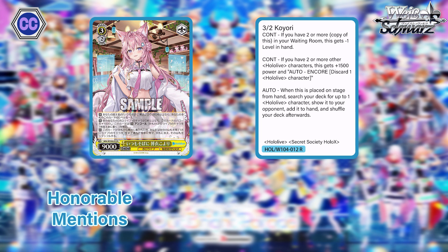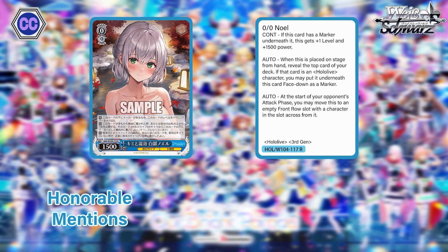We've got another great zero — Zero/Zero Noel, 1500 power. If there's a marker underneath this card, it gets plus one level and plus 1500 power. Second effect: once played from hand to stage, reveal the top of your deck; if that character is a Hololive character, put it underneath as a marker. Lastly, she's an interceptor. So that's a zero with 3k plus one level that intercepts — if your opponent doesn't have a zero at 3500 power, they're in trouble. Really loaded level zero with great utility.